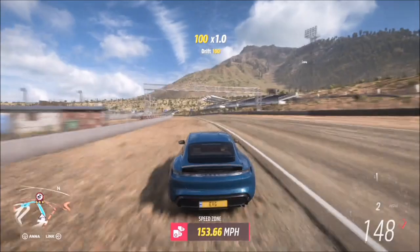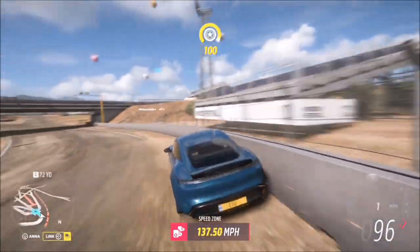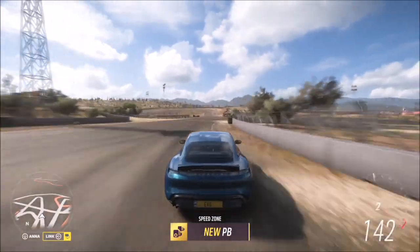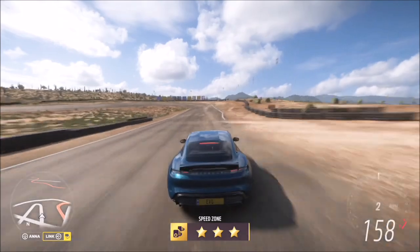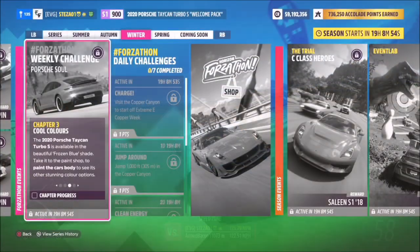I will not judge you if you opt to use the walls, because it does make life a little bit quicker and easier, and you'll have this challenge done in no time — as you saw there. Like I said, I'll just look away if you do that. First challenge is super easy if you do that, but you can use whichever speed zone you want.